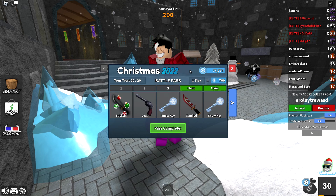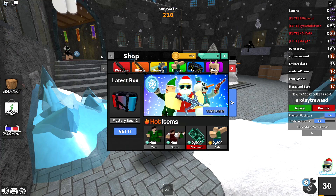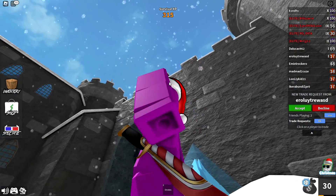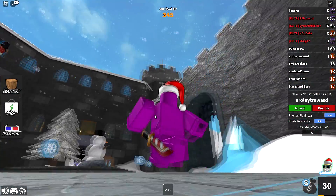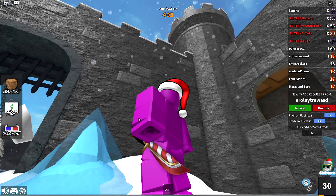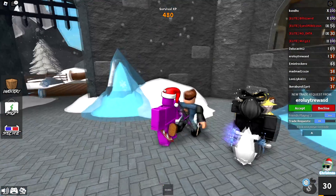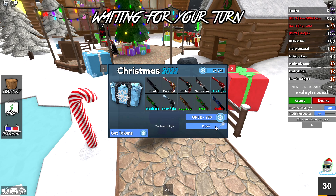Moving on to tier four we get a common knife called Candied — basically a knife with a candy cane pattern on it. I feel like this looks really detailed for a common knife; the shading is very realistic. I like the bronze on it and the handle of the knife — overall this knife honestly looks really cool.